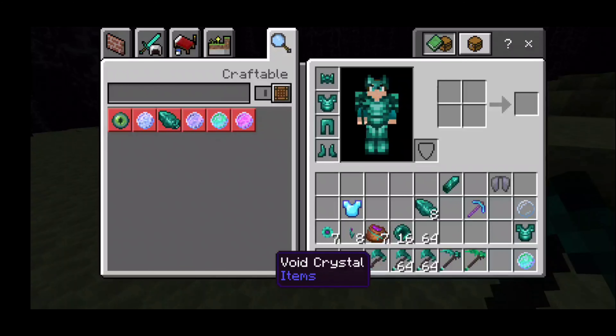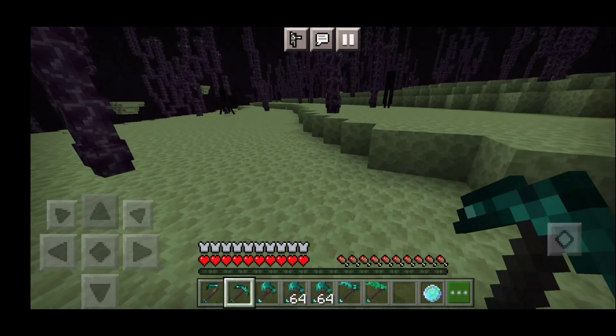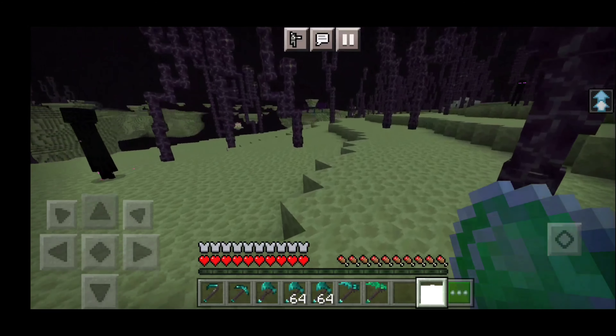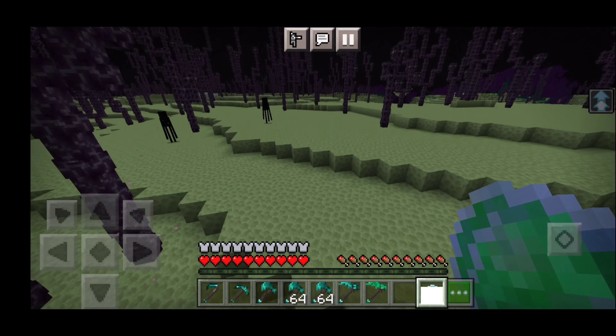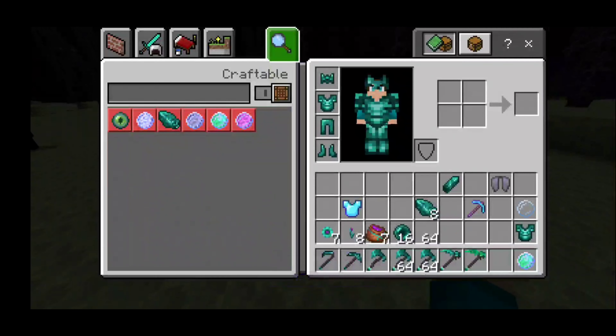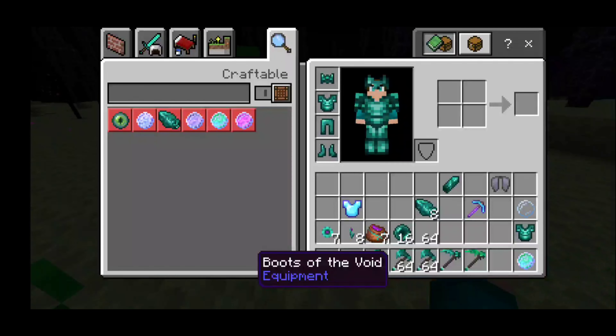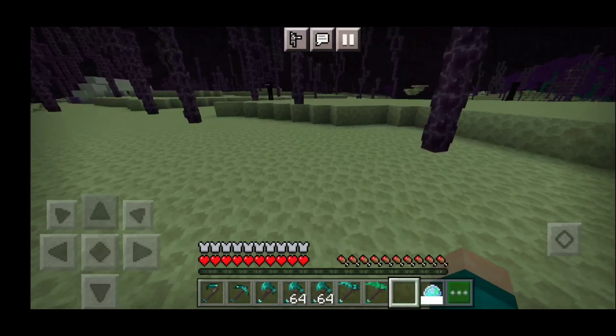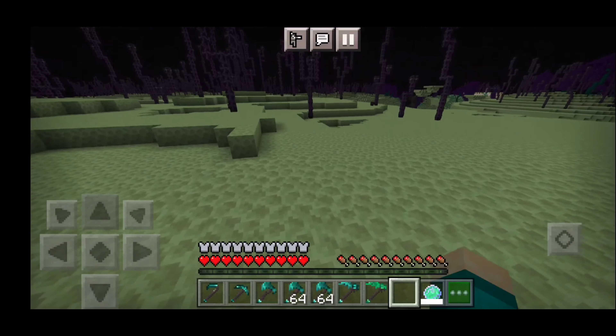We have an orb of leaping - it's like an ender pearl that gives you leaping, which is really unique. We get a full new set of void armor: Crown of the Void, Chestplate of the Void, Leggings of the Void, and Boots of the Void.